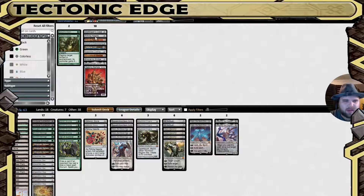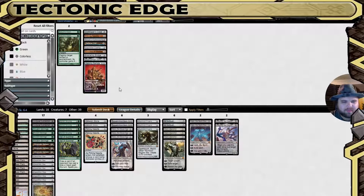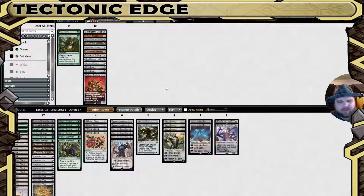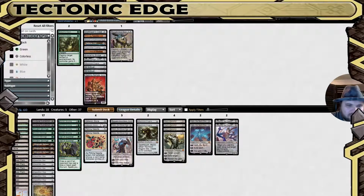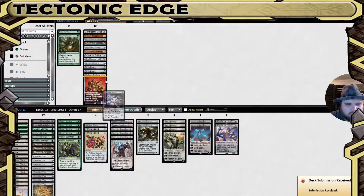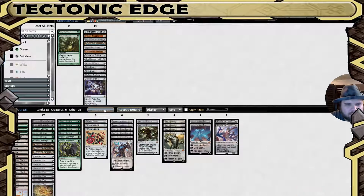Bring a few of these in, bring a few of these in, bring some of these out. All this dust is tempting because it does have applications. Do we want to run it late? No — we'd rather have this and one less O-Stone. Yeah, we'll give this a shot.